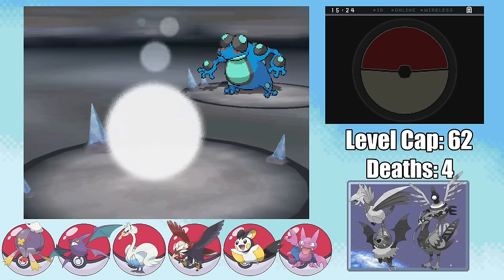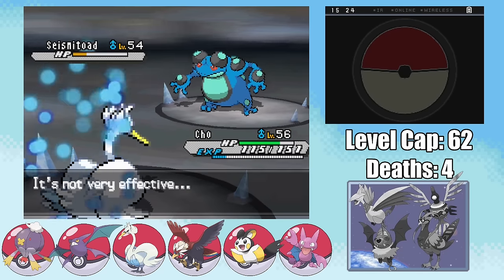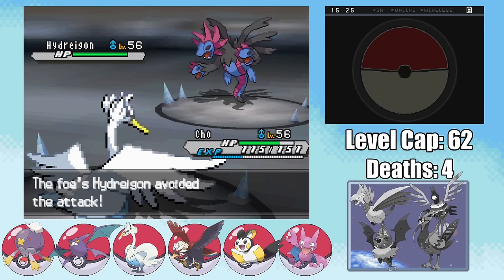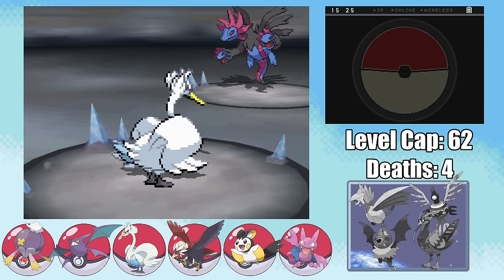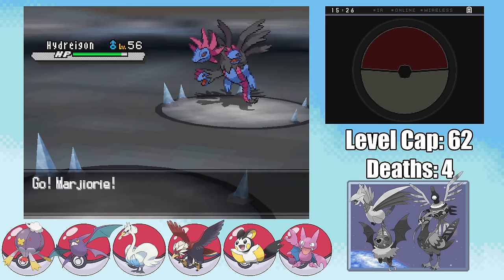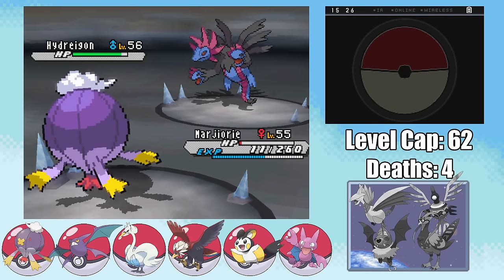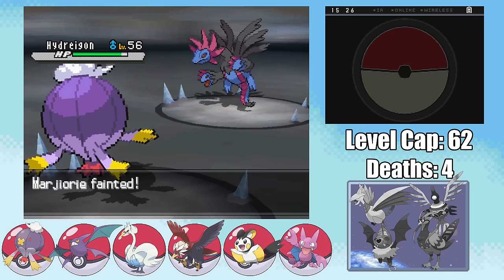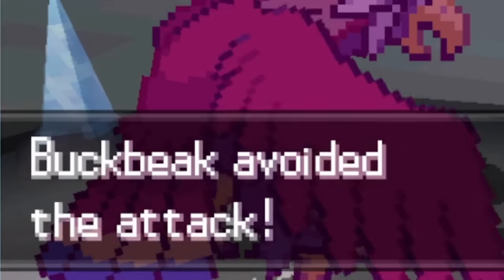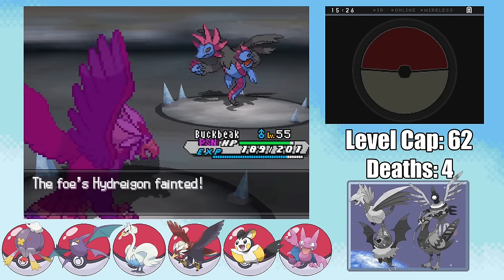After getting to plus 4, I get impatient and use an Acrobatics which does a little bit less than half. Another Acrobatics leaves it in the red, which means Ghetsis is going to use a Full Restore, giving me one free Acrobatics, and then since I'm faster I get to attack again, taking it into the red as I get hit by another Flamethrower. One more Acrobatics is then enough to take care of the Eelektross, as Ghetsis sends in his Seismitoad. Not wanting to be absolutely annihilated by a Muddy Water, I go for a U-Turn, which does a surprising amount of damage at plus 4 as I swap into Cho, who tanks the Muddy Water well. I can take it out with a Surf, but unfortunately that Muddy Water did lower my accuracy, and it's exactly that that foils my plans as I miss a Feather Dance versus Hydreigon.